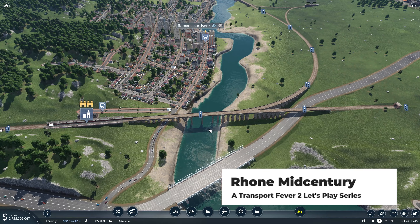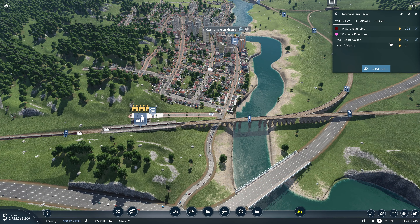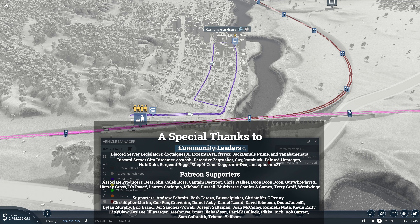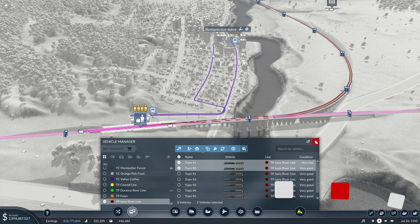I realized that we have a ton of people waiting on this Isir River line, and it's because we only have one train on the whole line. So we are going to duplicate that and get several more on there.